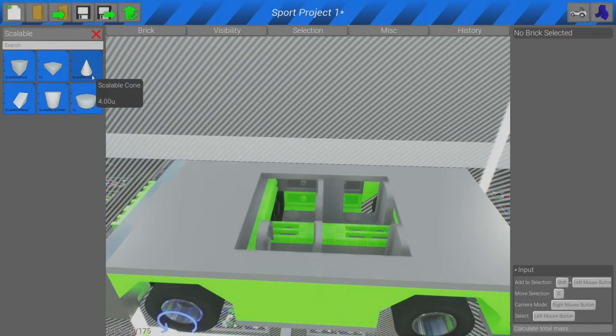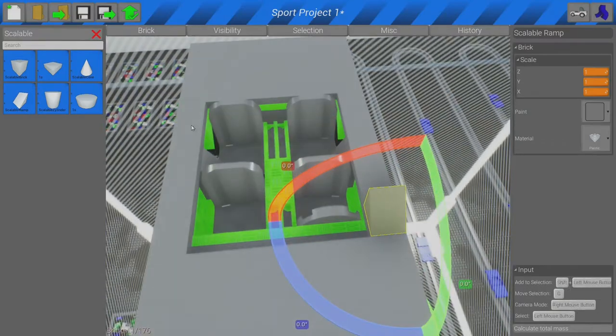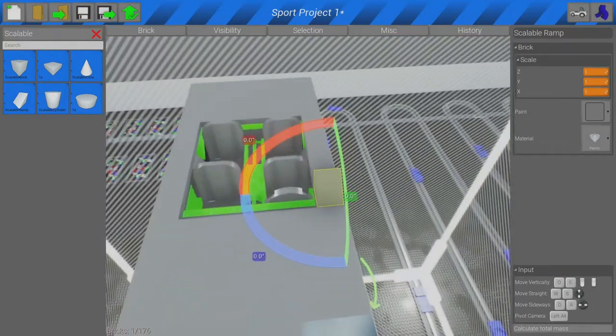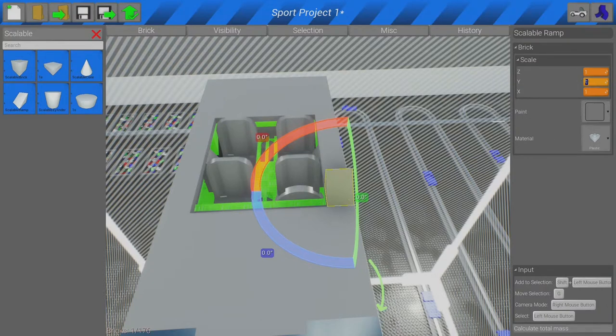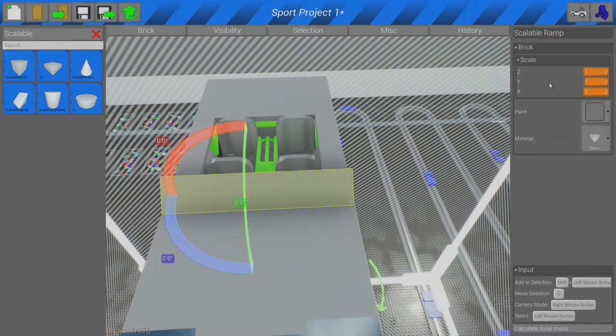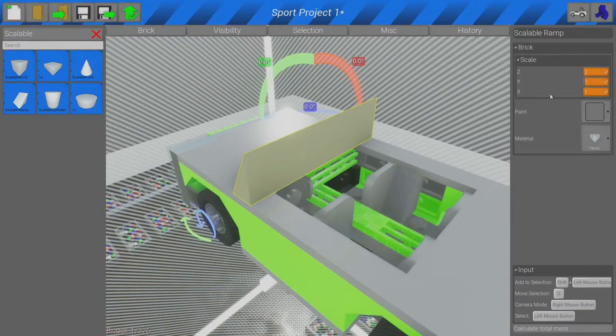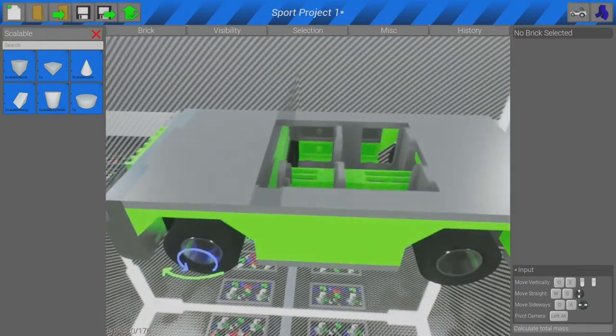I had a crazy idea — I was thinking of making a huge glass cone as the roof, but it just wouldn't work. Although we do get to use the scalable ramps now. Why might we use them on top? That'll become clear in just a moment if you keep watching. We want this one — G to move it up. There's a plastic block blocking visibility but we'll make it glass and then it will make sense.